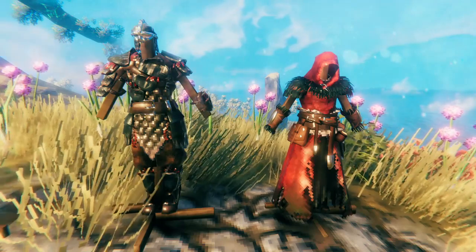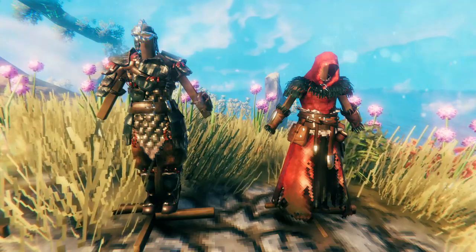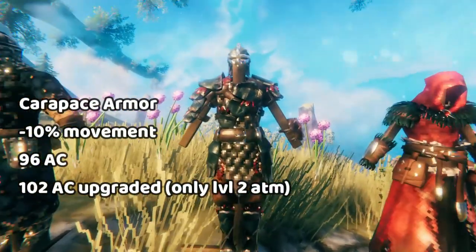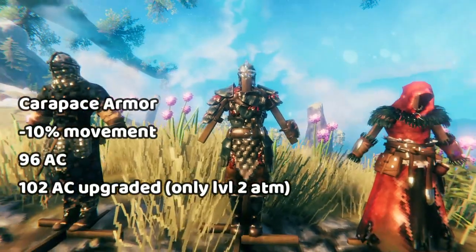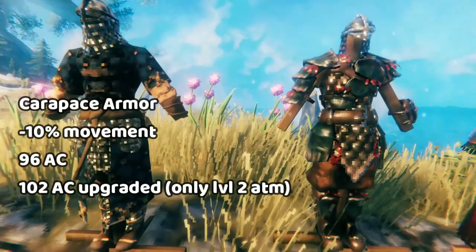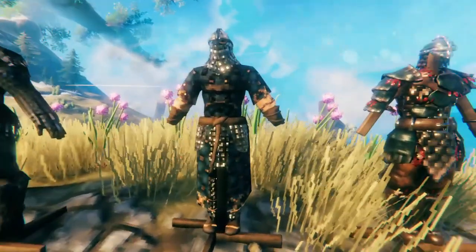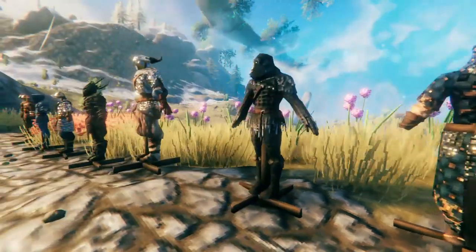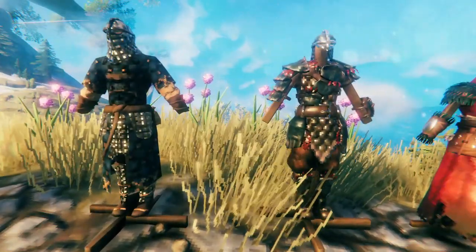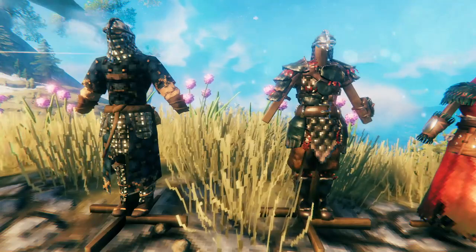Next we have our two Mistlands armor sets: the heavy armor, Carapace armor, and the light armor, the mage armor. Both of these armor sets are incredibly powerful. Carapace armor is really good — gives you loads of armor and makes the whole game a lot easier. It's not that much different from the padded armor when you're in other biomes though, because the padded armor is already so strong in the previous biomes, whereas the Carapace armor just has an edge on the padded armor when you're actually in the Mistlands getting attacked by those creatures.